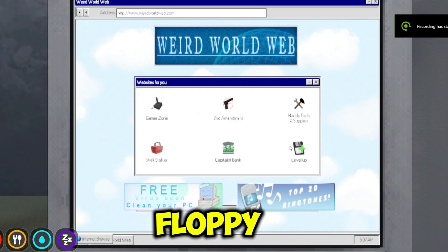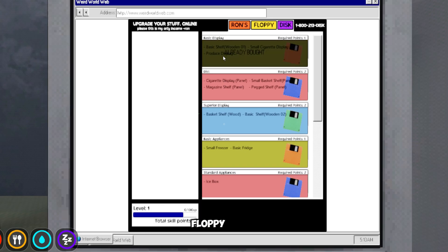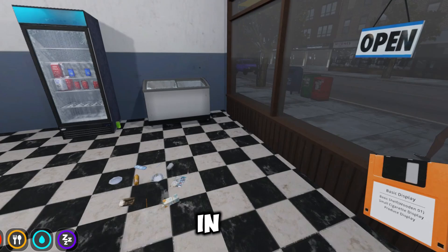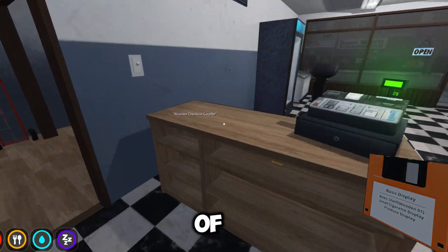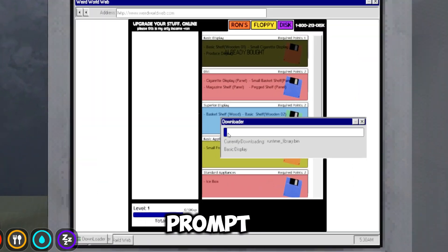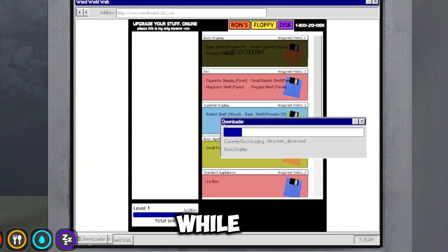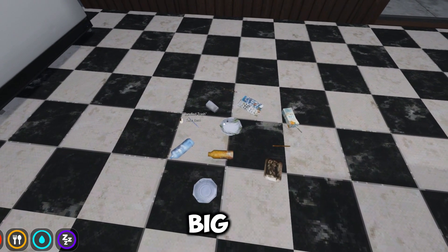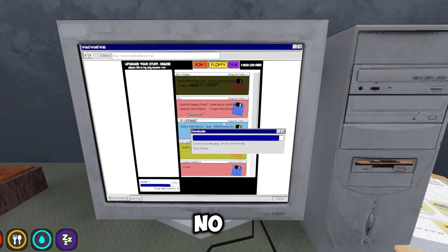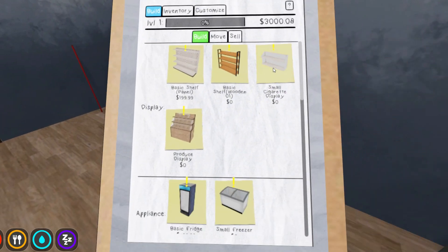Then you go to the computer and go to Ron's Floppy Disk. This pays homage to the old Dell website from the 90s. You purchase floppy disks that contain the data for your level up. You select which one you want and the next day it comes in the mail. Pick it up — you can see on the floppy disk all the things it gives you. You take that floppy disk, walk over to your computer, and place it in. Then you get the download prompt, and you'll actually have to wait for it to download. Sorry, not sorry. While waiting, you can throw away some trash or do other stuff — got to stay productive, no downtime. Once it's downloaded, you pick up the clipboard and see the new displays.